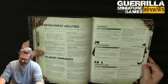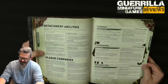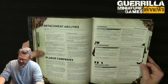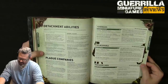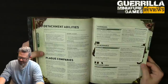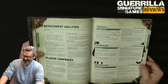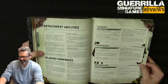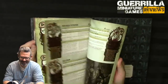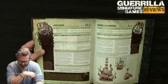Mortarian's Anvil (third plague company): stratagem Raptic Assault — for 1 CP in your opponent's charge phase, when an enemy unit finishes a charge move, select any number of Mortarian's Anvil units within 3 of that enemy unit and they can perform heroic interventions. Warlord trait Gloaming Bloat — a contagion: enemy units within contagion range cannot fire overwatch or set to defend, and each time a model in that enemy unit makes an attack, the hit roll and wound roll cannot be re-rolled. This turns off auras and native re-rolls — that's pretty huge.